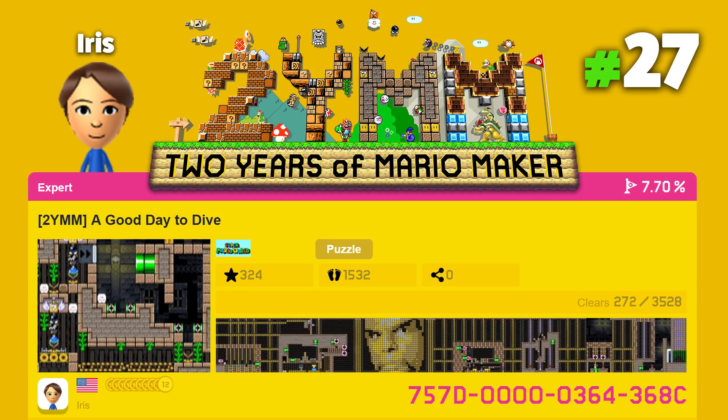His 2YMM level is called A Good Day to Dive. It's the power-up that was so obscenely overpowered it never appeared again in a main series Mario game. It wasn't bad enough that it lets you fly over half the levels, so someone decided it also needed to turn you into a flying POW. Put those cape skills to good use in a puzzle level requiring surgical applications of the dive bomb technique to save Yoshi and escape the ghost house. Stay for the Star Trek reference and pixel art.